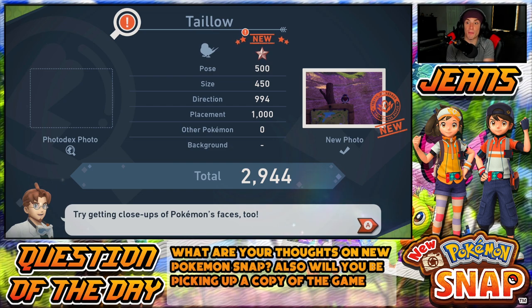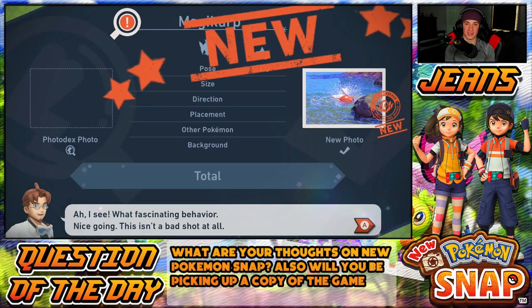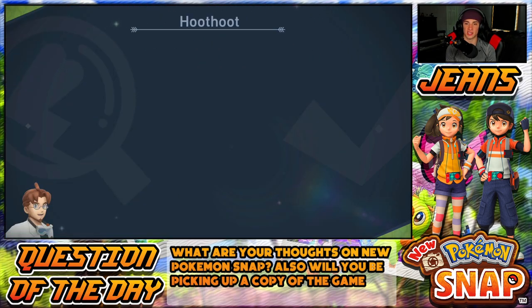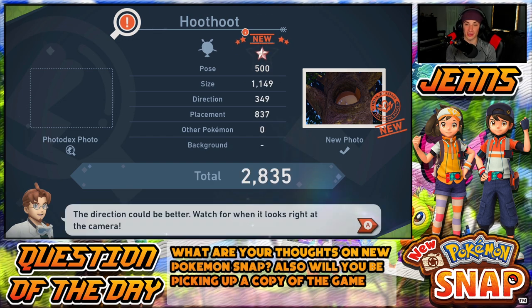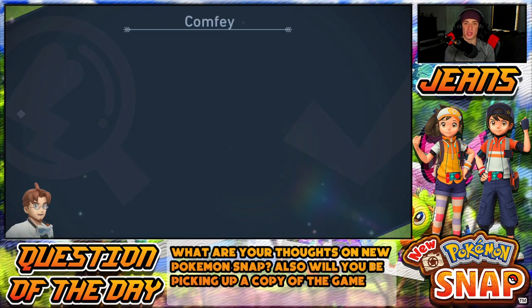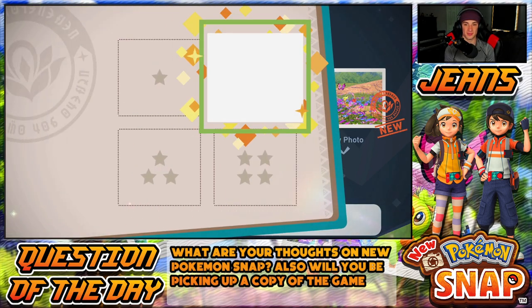Taillow — no points for background, he's on a post, he's a bird, what do you want from him? Magikarp — I wish I would have got him in the air, but his pose is spiffy. Size scored high for that one. I think total score might be five thousand max. Amoonguss — low score, you can just see his butt. I wonder what a perfect photo would look like — there's got to be a perfect pose for each Pokémon to hit to get a perfect shot.